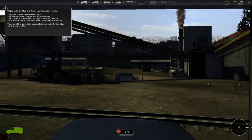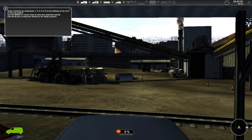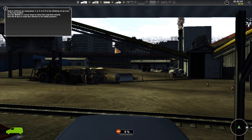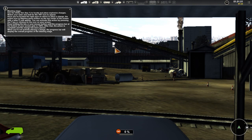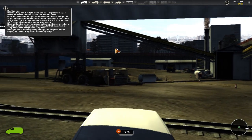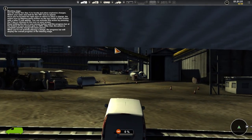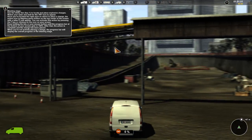I've kind of done the tutorial but it goes so fast — just look at this. 'Welcome to Mining and Tunneling Simulator tutorial. The game is divided into three stages.' It's gone already. I didn't click any buttons; that's just the timing it's set at. So I went ahead and looked at the video I already recorded. It's just telling you the controls: WASD to move, R to reset your vehicle, and there are basically three stages.